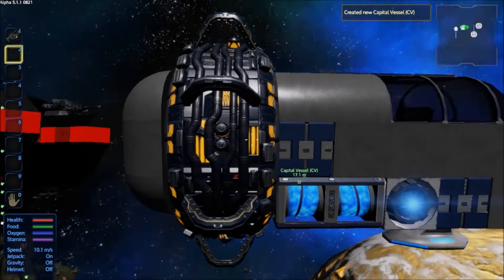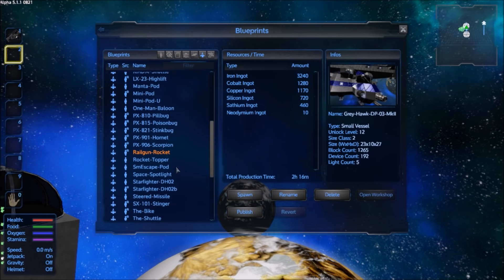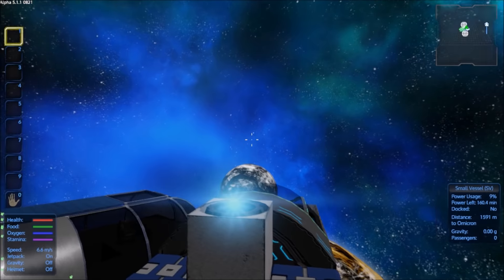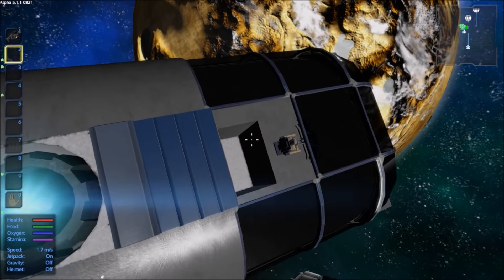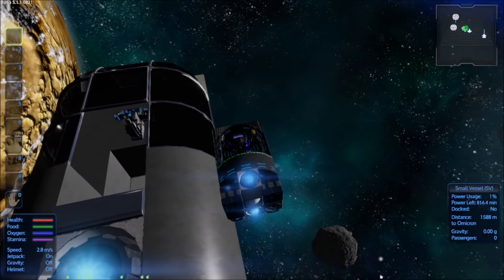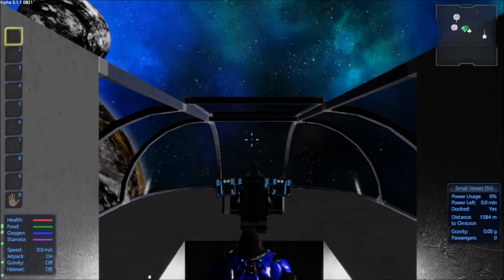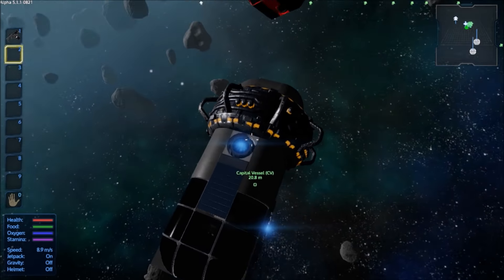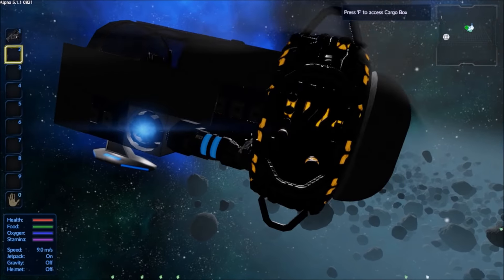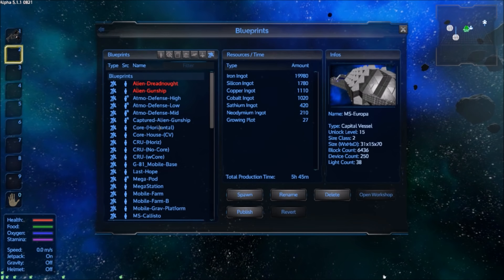Next is the Mega Pod, which is meant to go with the Mini Pod — the Mini Pod being the small vessel. The Mini Pod docks right inside the Mega Pod. It's basically a warp drive added onto the Mini Pod, but it also has extra cargo boxes. It's modeled after the Mini Pod with a warp drive — that's basically it.